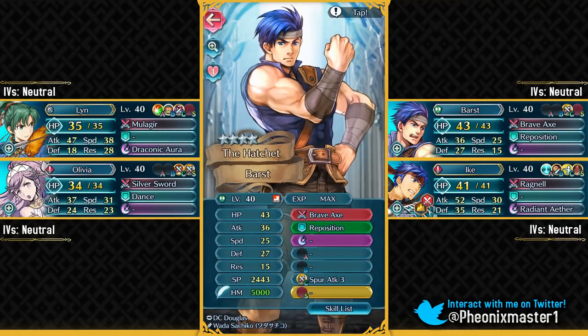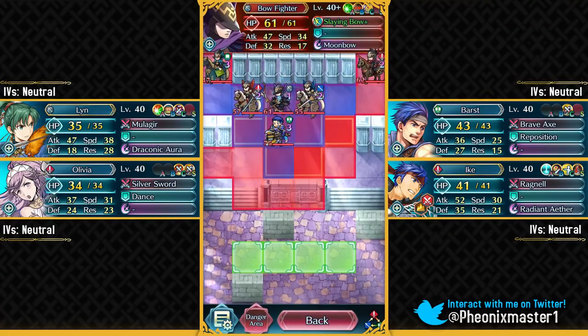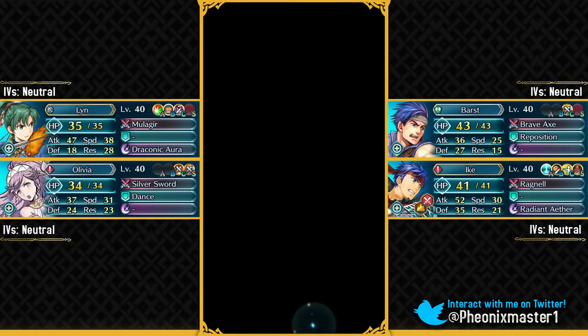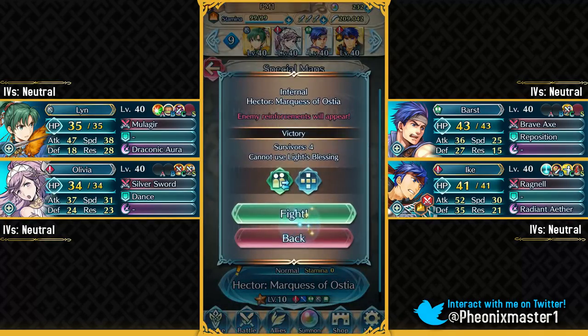I've got Barst for Reposition. He's a recent free-to-play unit given away from those special maps. If you do not have him, you can try a similar green axe unit who has Reposition. But if you've got a speedy unit, the AI movement might change — I haven't really tested that out. The map is so huge that you can easily improvise. Be very careful about killing units because they will spawn reinforcements. If you want to delay certain reinforcements, just hold off on killing one of these units like I did in my previous solution. And then I've got Legendary Ike — you just need to give him Quickened Pulse Sacred Seal, version 2 at most should work. Let's begin with the Infernal difficulty.